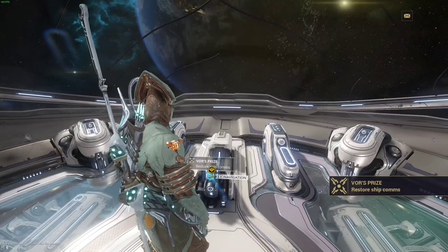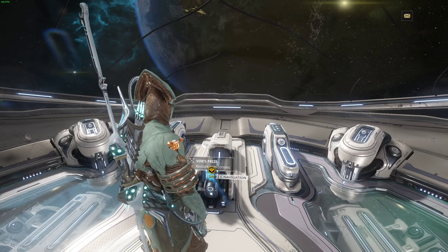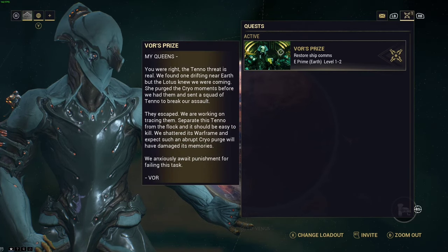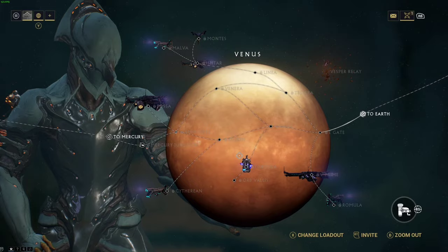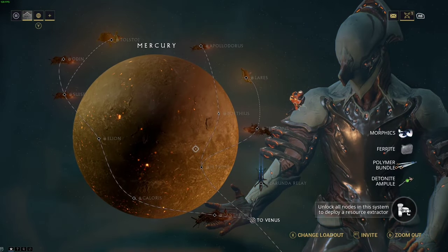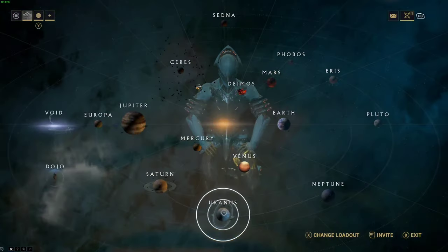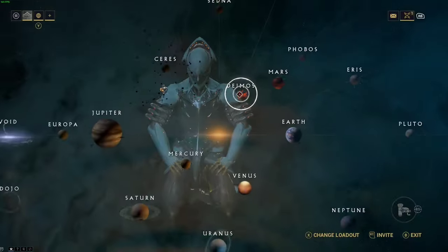Your navigation system is very important because this is how you do missions, progress in the game, and get certain resources. I will have a whole video on the star chart separately. As you can see, we have a quest in the top right called Vor's Prize. All these little diamonds on the different planets are what you call nodes — these are all different missions with different tile sets, different enemies, and different resources on different maps. For example, Mercury has Morphix, Ferrite, and Polymer Bundles, while Uranus has Gallium and Plastids. Some resources are specific to certain planets — for instance, Deimos is one of the few planets that drops Orokin Cells.